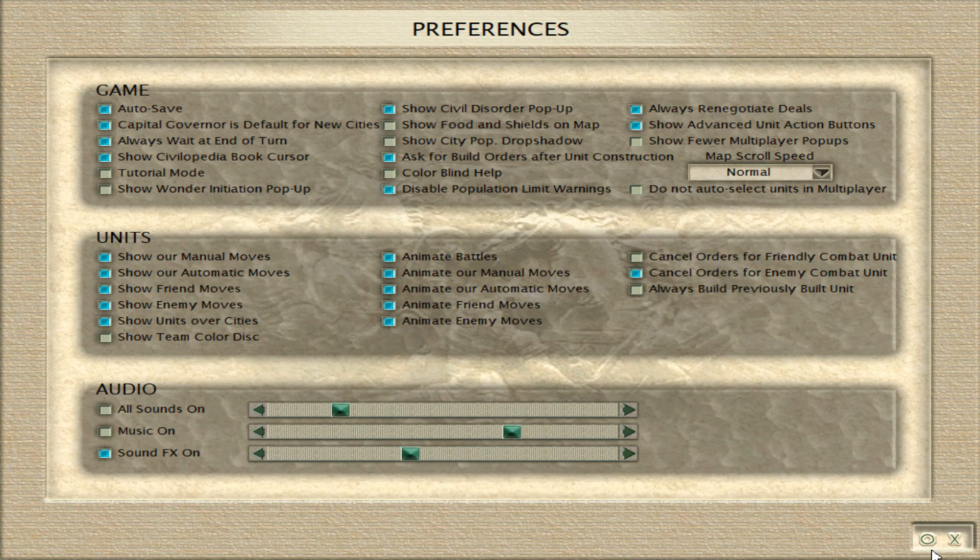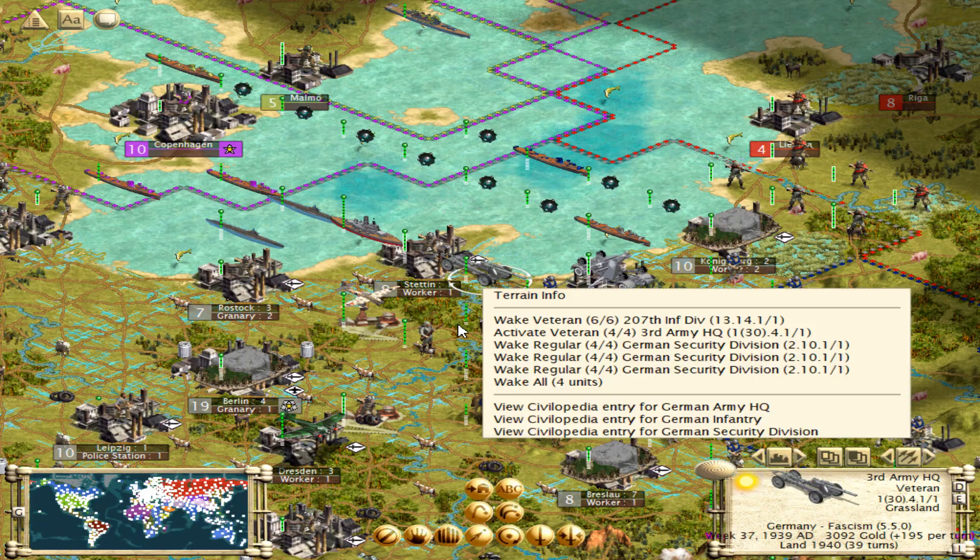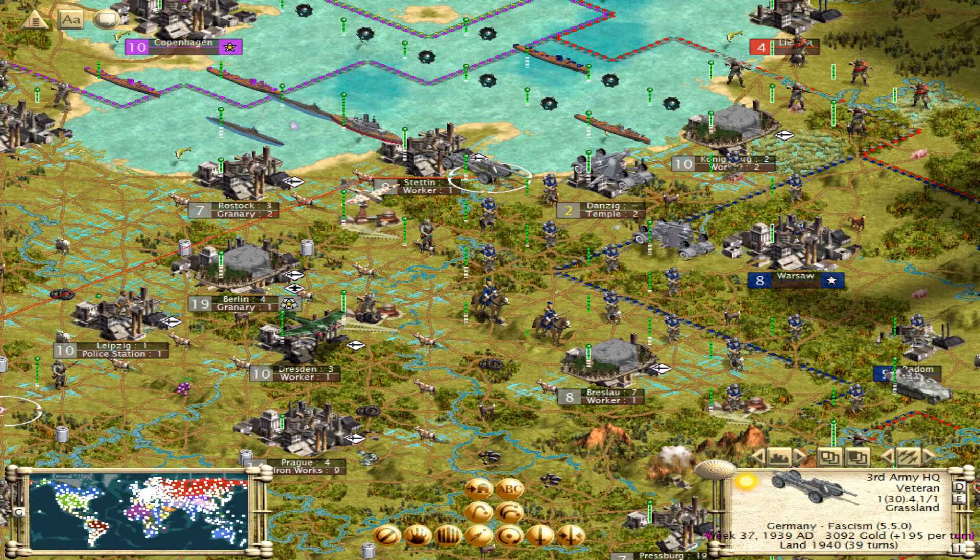Sound effects — let's just turn that down. Everything else gets quieter too, but at least that's not as loud. There's no point in having the HQ hang around; just the one.